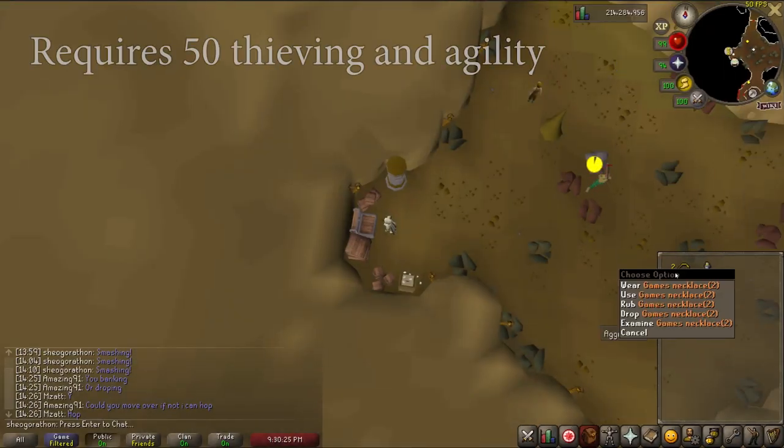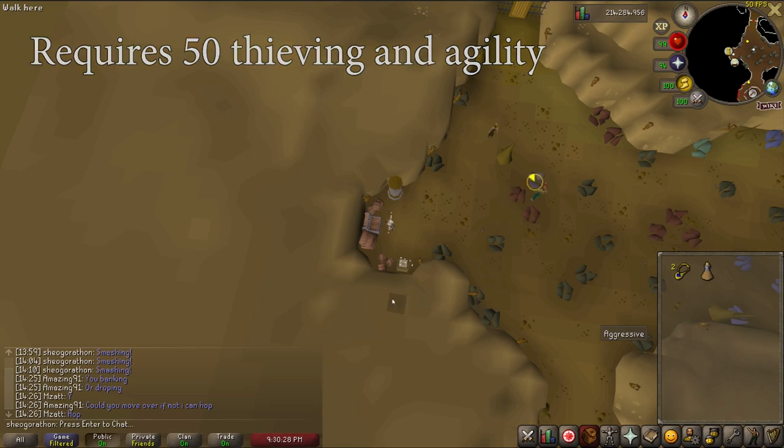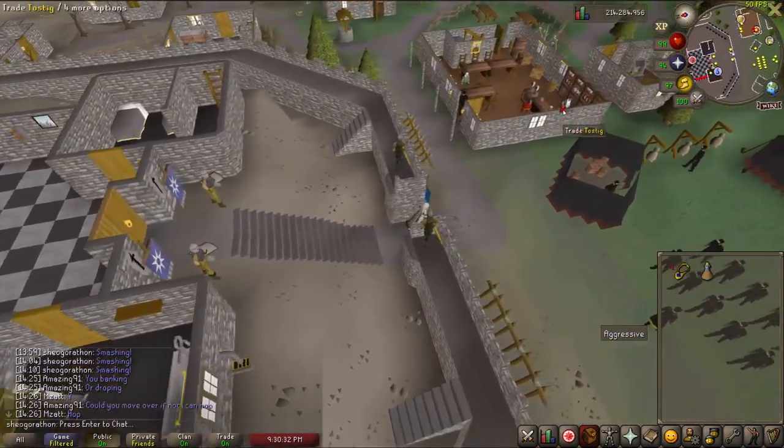You can obtain the outfit from the rogue's den maze, which requires 50 agility and 50 thieving. The rogue's den is located under the bar in Burthorpe, and you can quickly access this with a games necklace.